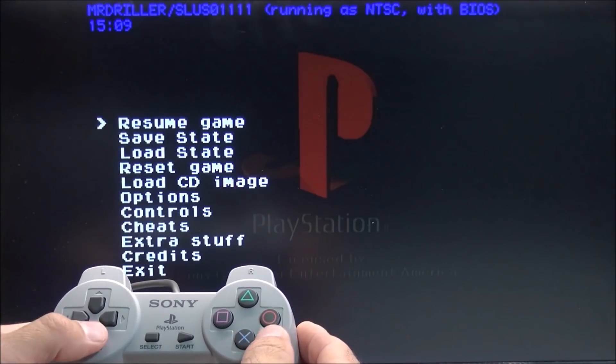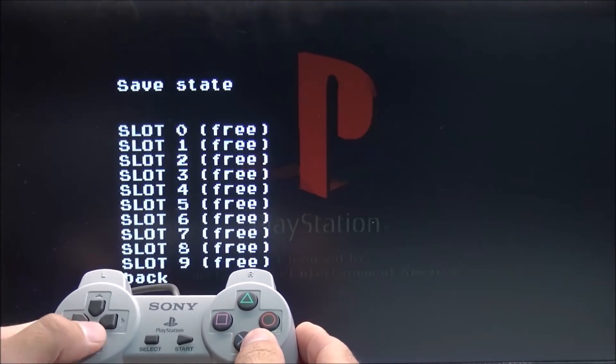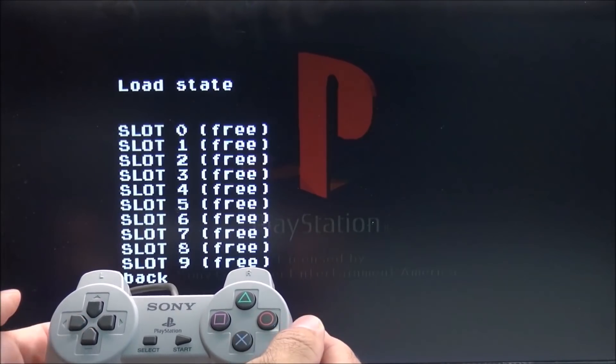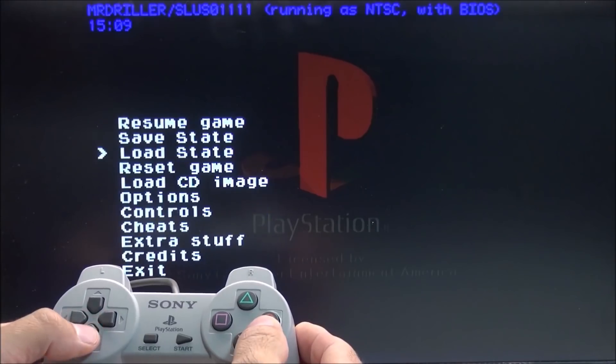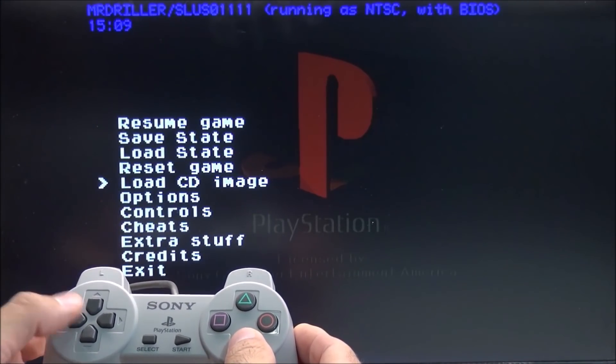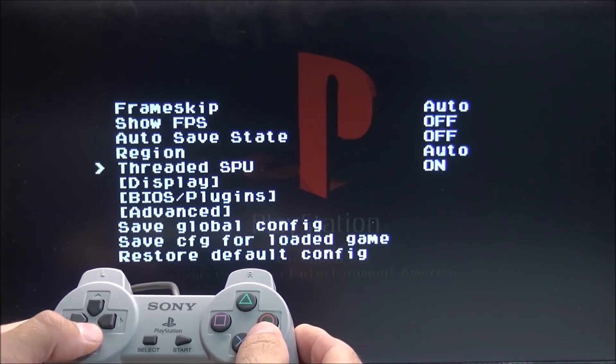Let's quickly go through some of the settings. The first one is to change the disk image from disk 1 to disk 2, etc. We also have Save States, and we have nine different slots to choose from — that's something we did not have access to before. Then we can reset the game from here and load a CD image, and that's how we're going to load the games from the USB flash drive.